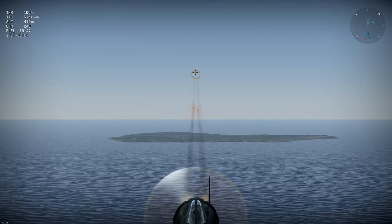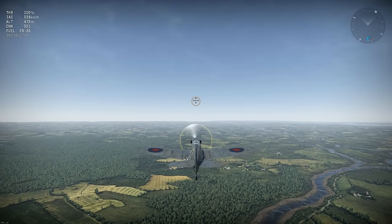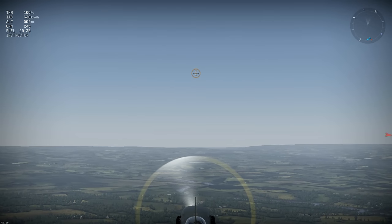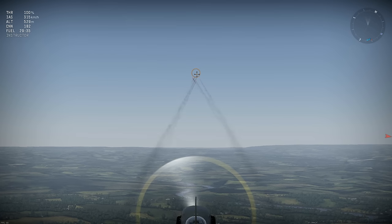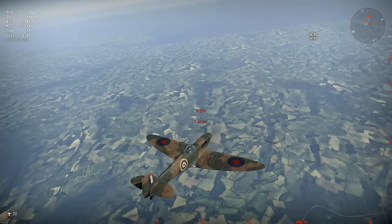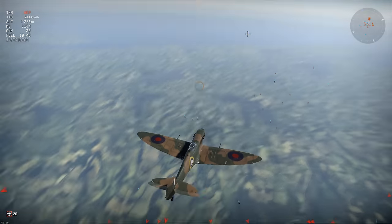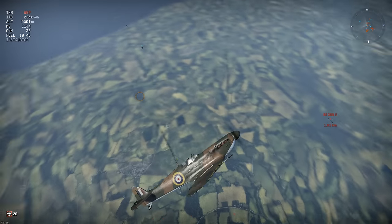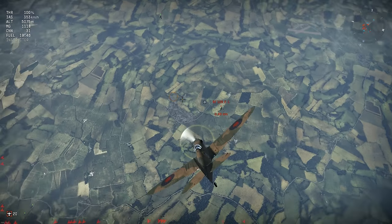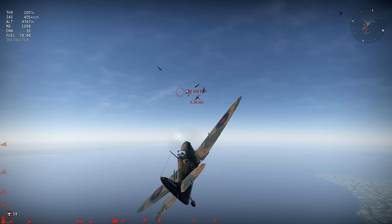When cannon are mounted on the wings, as with many British fighters, the recoil will force the nose down as the cannon are located below the plane's center of gravity. This is especially obvious with the Hispanos, which are high-velocity cannon that have a kick like a mule. To allow for recoil: if your plane recoils upwards, aim a little lower than you otherwise would. Conversely, in a Spitfire you want to aim a little higher, or if making a banking deflection shot, aim further ahead of the target as the recoil would bring your aim back toward it.